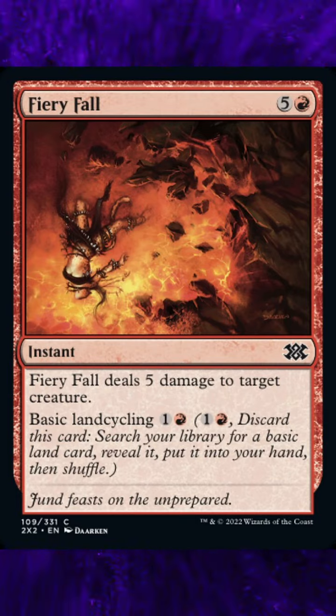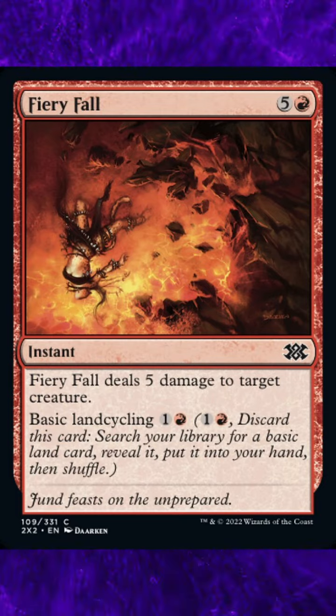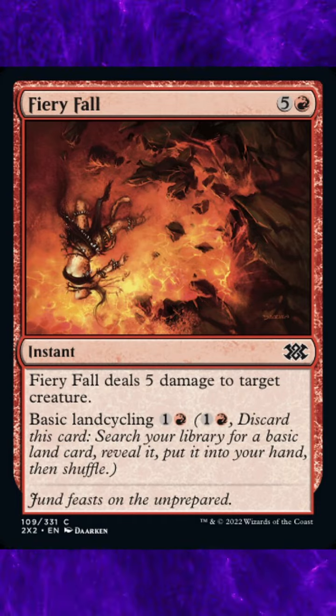Ruling 3: Basic land cycling is an activated ability. Effects that interact with activated abilities, such as Stifle or Rings of Brighthearth, will interact with basic land cycling. Effects that interact with spells, such as Remove Soul or Faerie Taunting, will not.